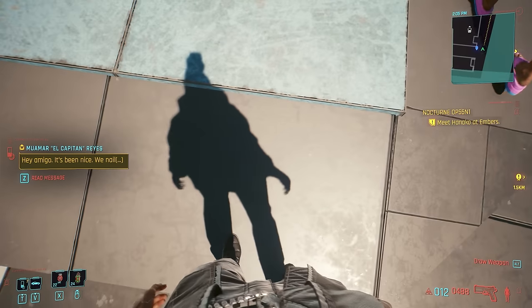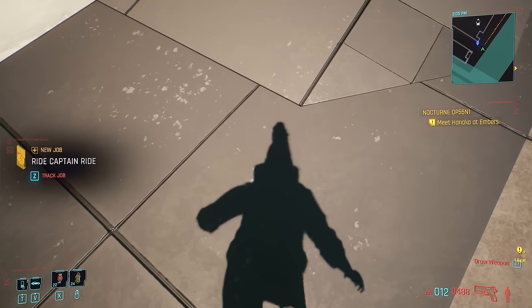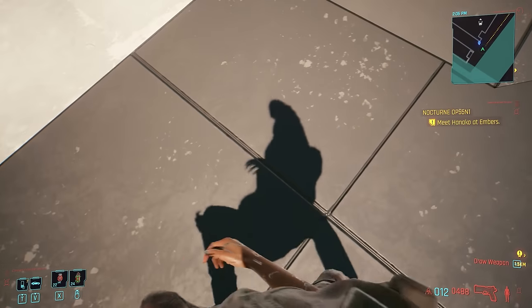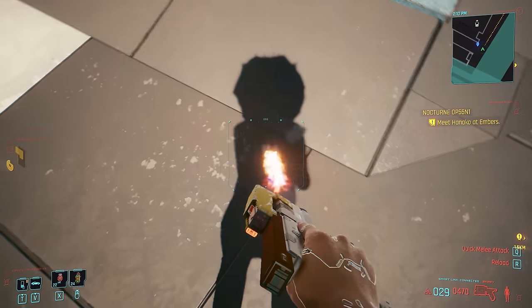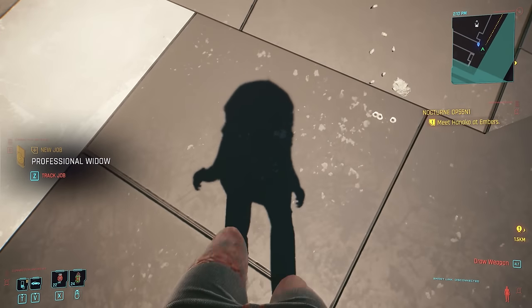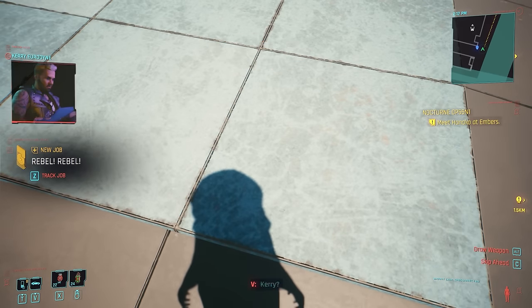One of the first ones that's very simple: V's shadow is now fixed in-game. Previously it had all kinds of messed-up animations and would show you as bald. Now it'll actually work properly — the animations look appropriate, and it'll reflect what clothing and hair choices you make. It doesn't reflect helmets most of the time, but if you have poofy or more relaxed hair, you'll actually see that in your shadow. Definitely a huge upgrade.